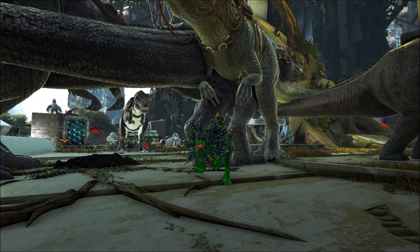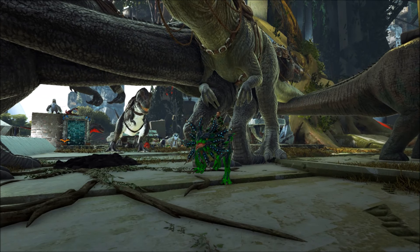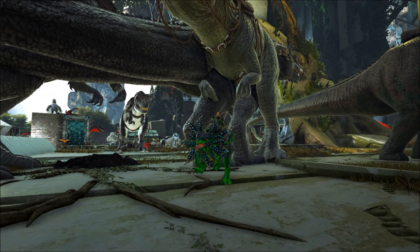Hello there survivors, my name is Jay Steele and today we are going to be taking the Gigas that we used in the last episode against the Red Orbital Supply Drop, and we are going to be taking this Volanosaur and changing our strategy up a little bit and going after a Large Element Bane.